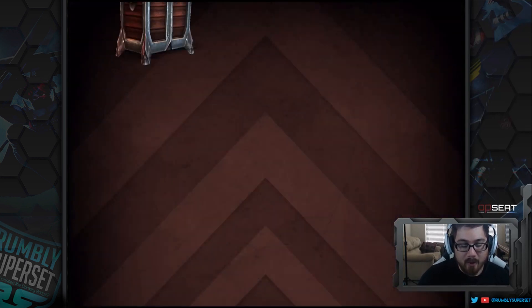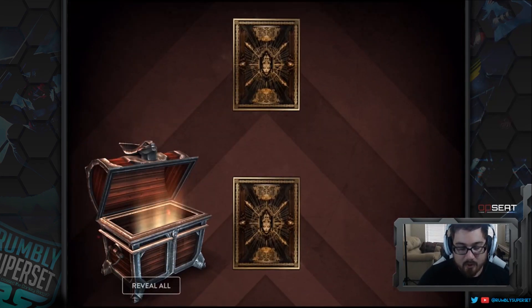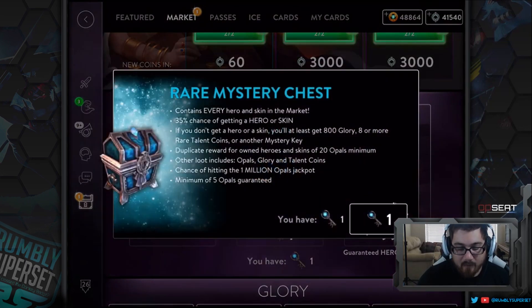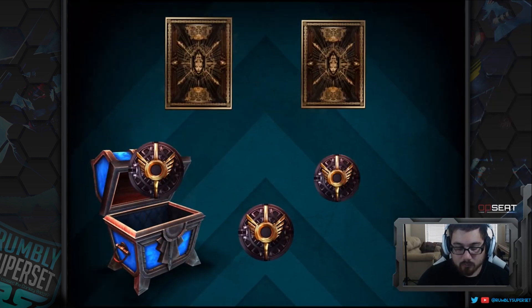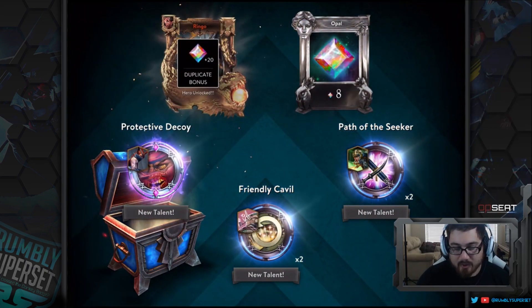We're going to open our free chest — that can sometimes give talents too. Unfortunately it didn't give any talents this time. Then we used our singular key for the rare mystery chest, and we got a couple talents: a Taka, Fin, and an Idris talent. Not too shabby.